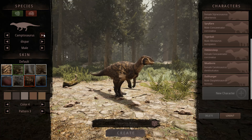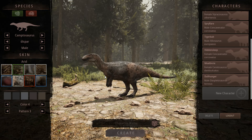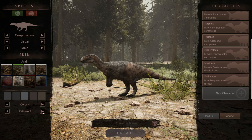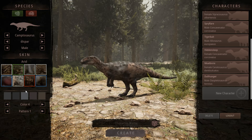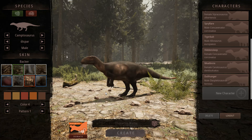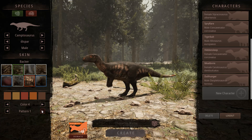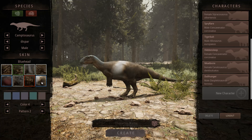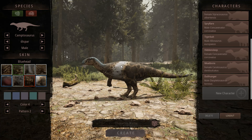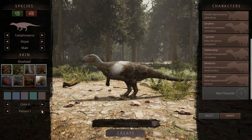The Campto got a couple new skins. This new common skin is a pretty speckled skin — kind of red, white, and bluey. This is the backer skin which is probably going to be one of my favorites for the species. Campto is not exactly my favorite dinosaur, it's cute but near the bottom of my list. Then there's this newer blue head skin which is really neat — it has a stripe in the center, and some skins leave it bare which looks kind of interesting.